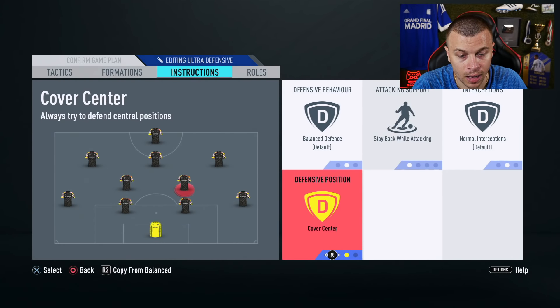Regarding the instructions for this attacking plan: I am not gonna apply stay back while attacking to my defenders — this time I am gonna play balanced attack. I am gonna use get in behind and stay forward for my striker and my central attacking midfielder. I am also gonna use stay forward for my left and right central attacking midfielders. Regarding the CDM position, I am gonna use cover center for both CDMs, plus I am gonna use get forward and apply it to one of my CDMs.